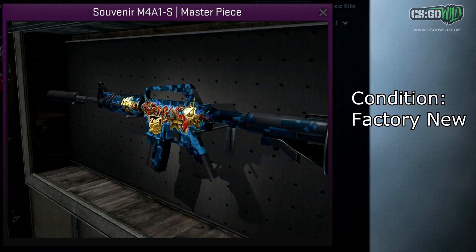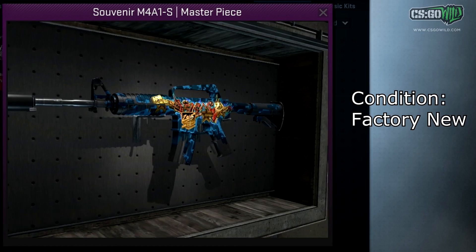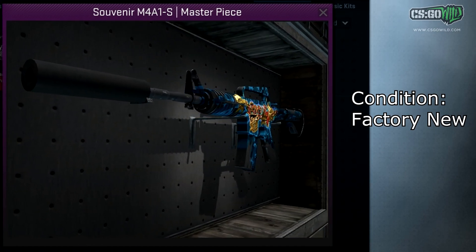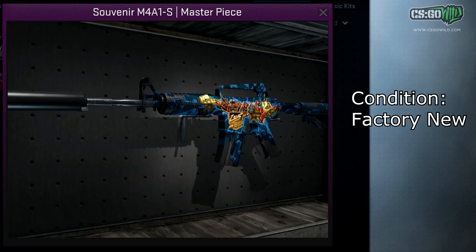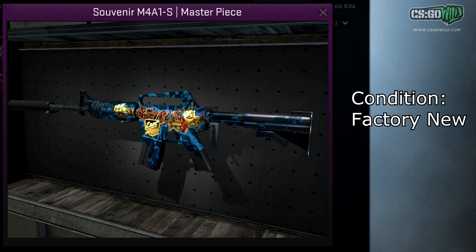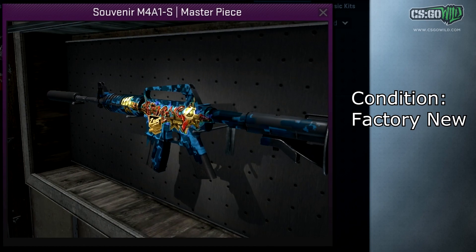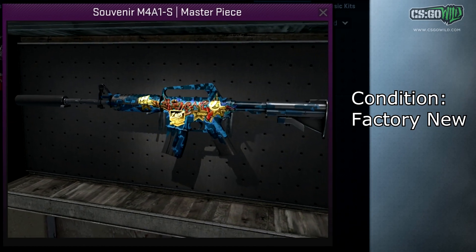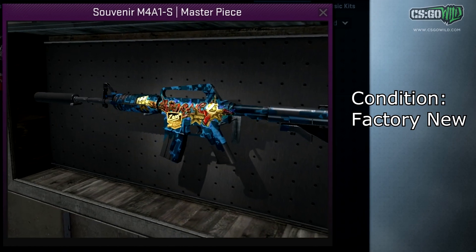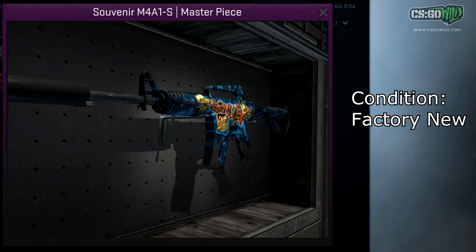Next up we have the Souvenir Factory New M4A1-S Masterpiece. There's only one of these that exists in Souvenir Factory New form, and this is an insanely high-tier collector's item. It's owned by the Dubai collector — the guy with the most expensive inventory in the world. I'm trying to get an inventory showcase out on that, hopefully in a couple of weeks. He has this skin right here, definitely the most valuable M4A1-S skin in the game, and it's quite a highly desirable one as well.